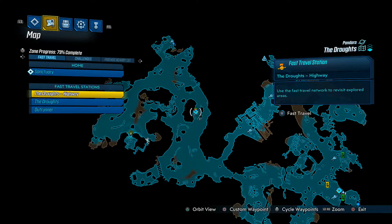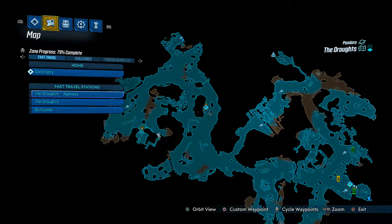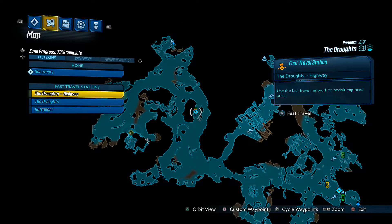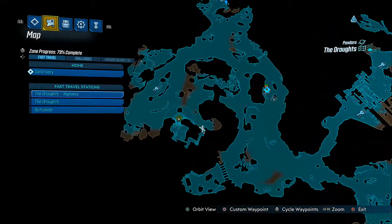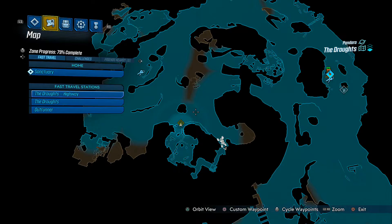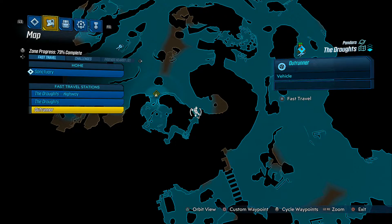Now we come to the third and final typhoon log, which is located quite a long way from the second fast travel station. It's important to note it will not be unlocked until you have reached the Taking Flight story mission. To get here, just park your car where mine is and walk all the way through.